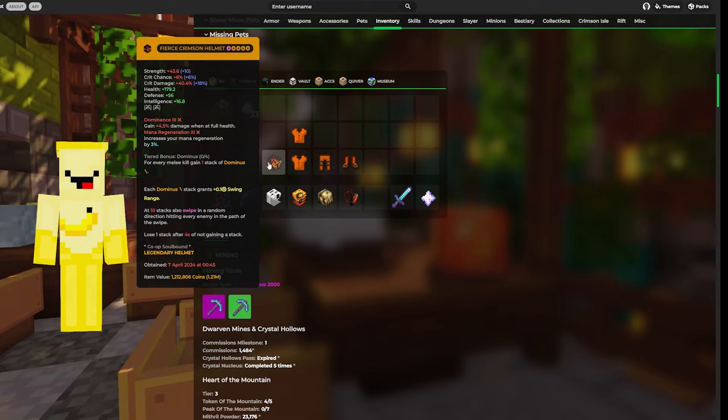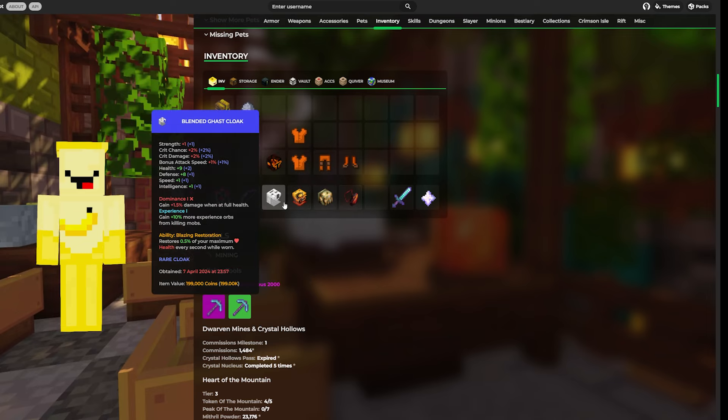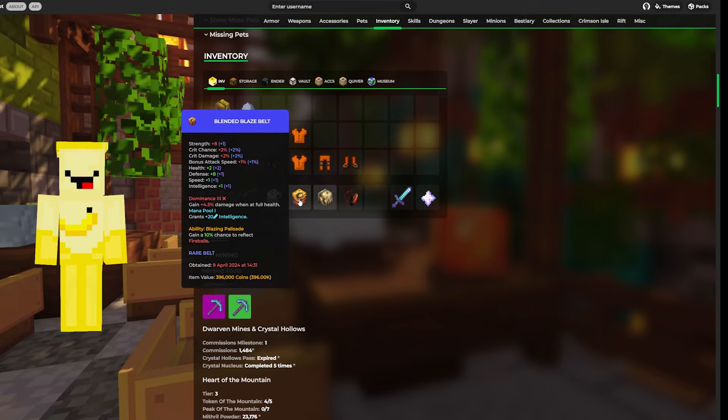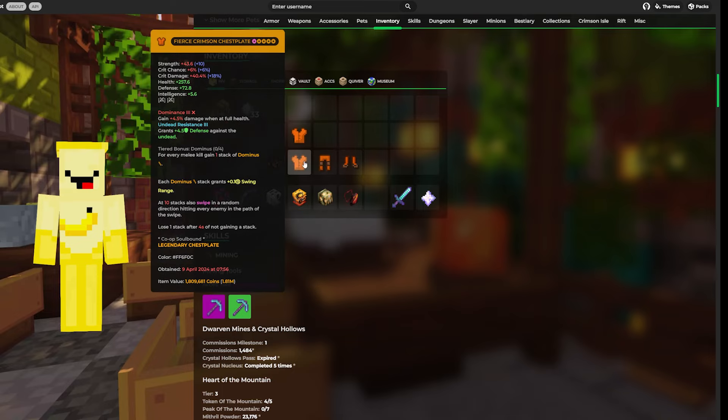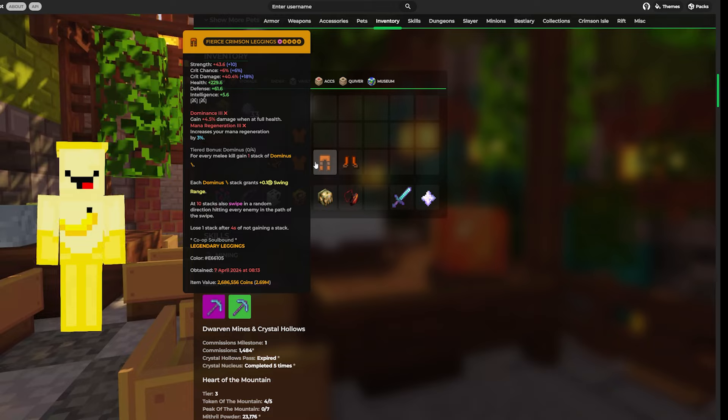All my pieces right now have Dominance 3, which grants 4.5% additional damage each, except for the Ghast Cloak because I couldn't find any well-priced ones. So I have Crimson Armor, Magma Necklace, Glowstone Gauntlet, Ghast Cloak, and Blaze Belt — the cheapest ones I could find with Dominance. Combined, that gives about an additional 34% damage, which is additive, meaning it's like 1.3 times damage. This set probably only costs around 6 million coins more than normal Crimson, so an additional 30% damage is definitely worth it — that's your weapon and everything increased by 30%.